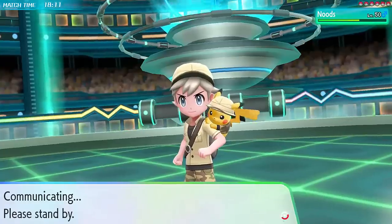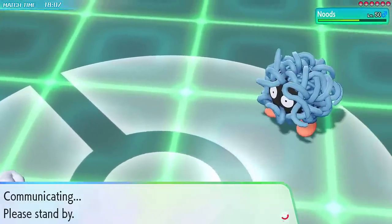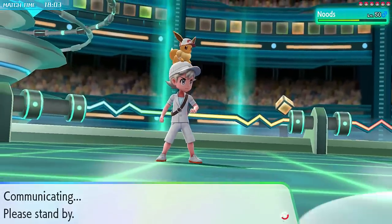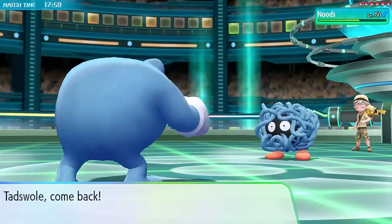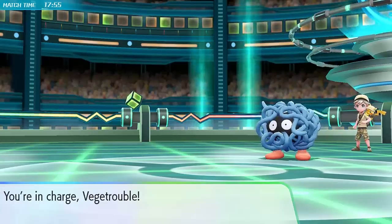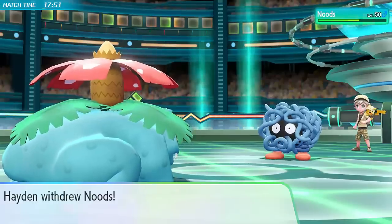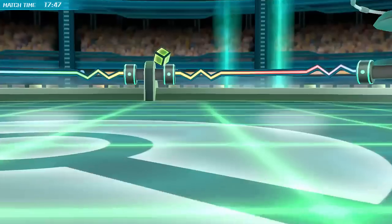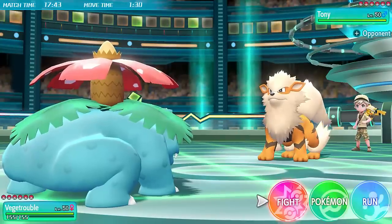I was initially going to bring Timid but then thought Naive is probably as good - he doesn't have many special attackers and it means Earthquake does a bit more damage to things like Arcanine. But this is really bad because I don't have anything to hit Tangela. I switch it in anyway because I'd probably beat it one-on-one since it's already at half health and I do have Double Edge. But it's really bad for me, and Hayden predicts that and double-switches into his Arcanine, which is a fantastic switch.